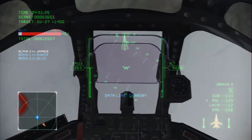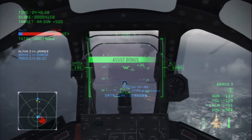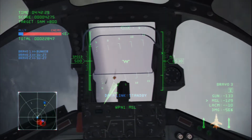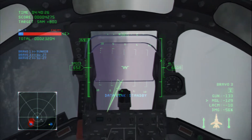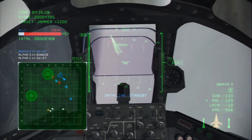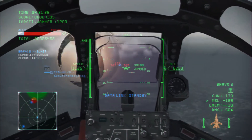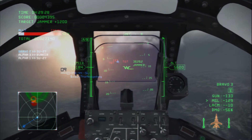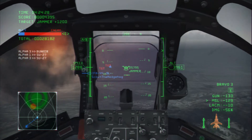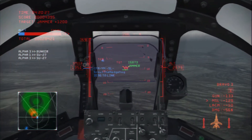The ECM units have been placed around four separate areas. It's impossible to lock on to the ECM units. Attack using machine guns or unguided bombs. You will be unable to lock on. Destroy the ECM units using machine guns or unguided weapons. The attack on the railgun will take place after all the ECM units have been destroyed.